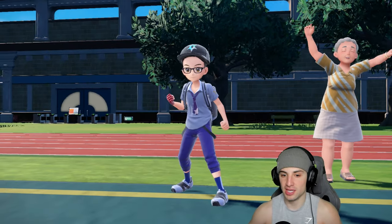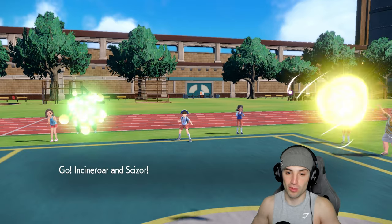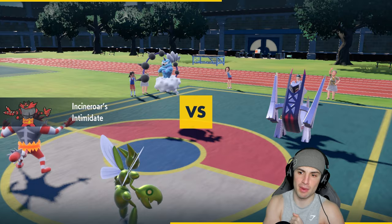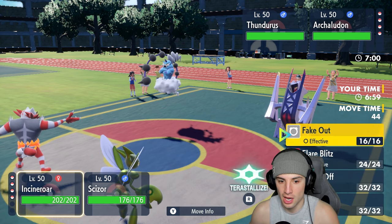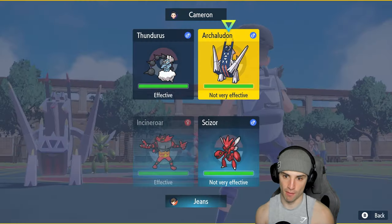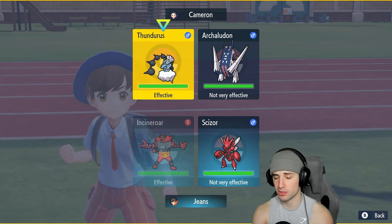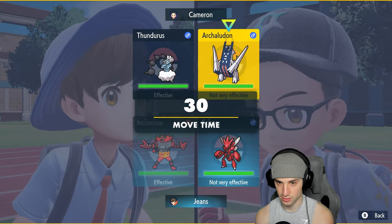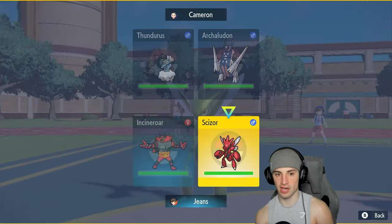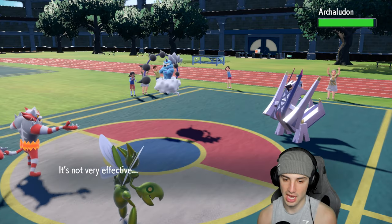One and one — I want this winning record badly. For the lead it looks like it's going to be Archaludon and Thundurus. I hate this. I'm definitely setting up Swords Dance. Archaludon gets an attack drop from somewhere and Thundurus is a special attacker. I have to Fake Out somebody — do I Fake Out Archaludon or Thundurus? If I Fake Out Thundurus, Rain Dance gets set up regardless, so I'll Fake Out Archaludon and pop Swords Dance.